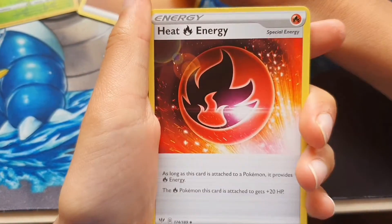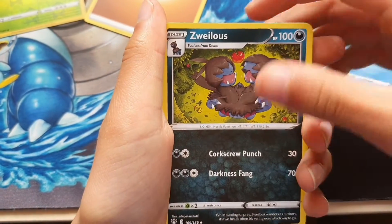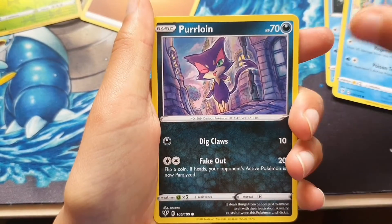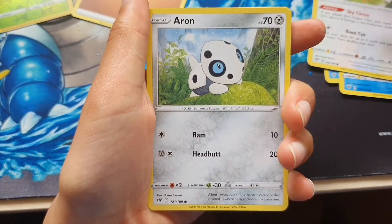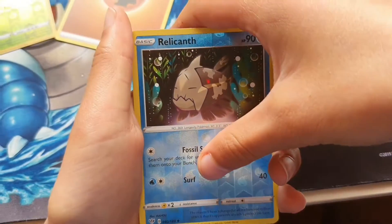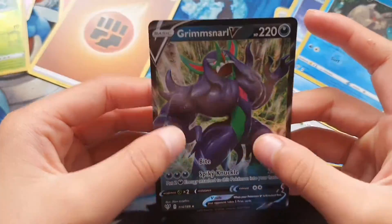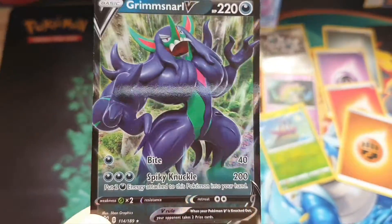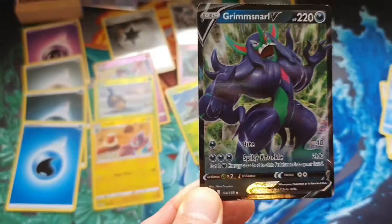Fighting type energy, Heat Energy, Relicanth. Swellow. Marill. Purrloin — nice. Starly, yep. Aron. Cubchoo. Let's hope for the last pack — oh, this one's nice. And a Grimmsnarl. Yeah! You don't have this — wait wait wait wait wait. Look at that. Look at how beautiful! Fantastic. Alright, where's the sleeve?